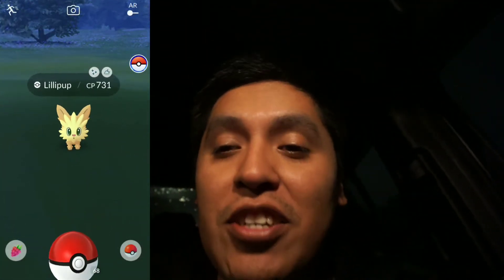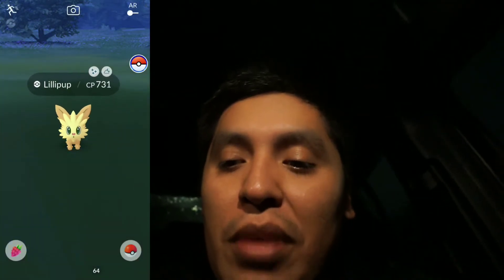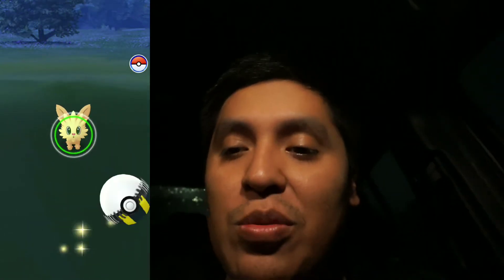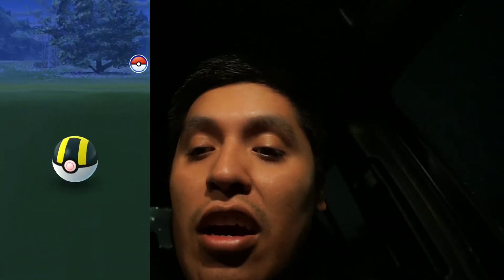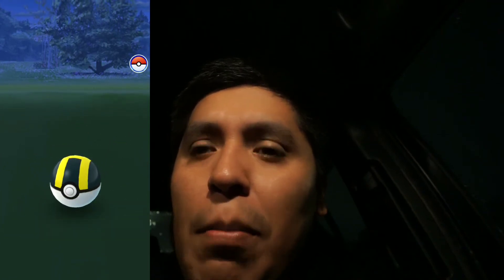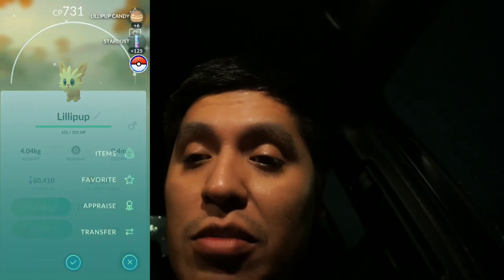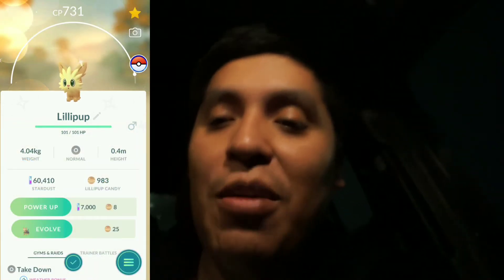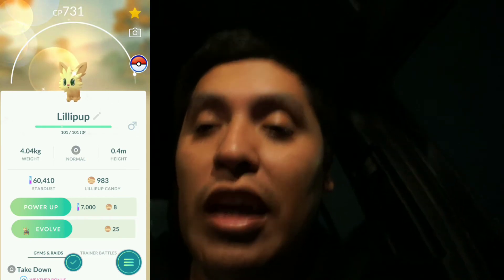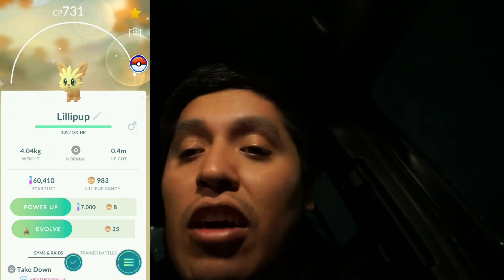We got another shiny Lillipup — that's awesome, 731 CP! We're gonna use a golden berry and an ultra ball. I was wondering when I was gonna get another one of these. I'm still looking for that shiny Halloween Pikachu and the mask and the Halloween starters. Not the best IVs but it is a shiny — so cute. I'm gonna keep this one as a Lillipup but I still need the Halloween Bulbasaur.